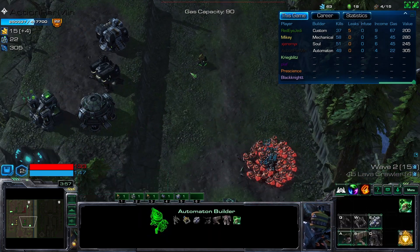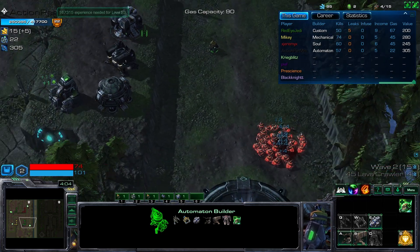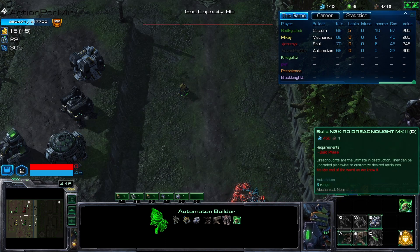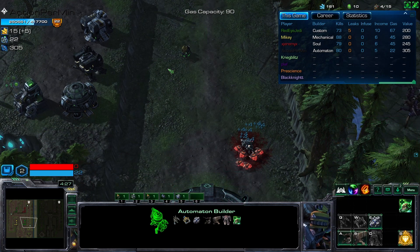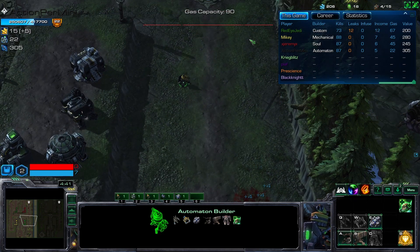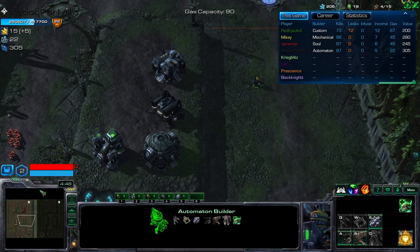Keep saving the minerals. We have to be very careful with this builder because the units cost a lot — 450 minerals for one, and supply depots at 400, 300, 200. So if you're playing this builder and start leaking, you'll just keep leaking. You have to be very careful.